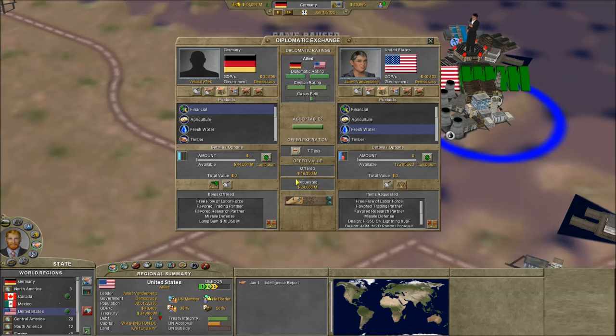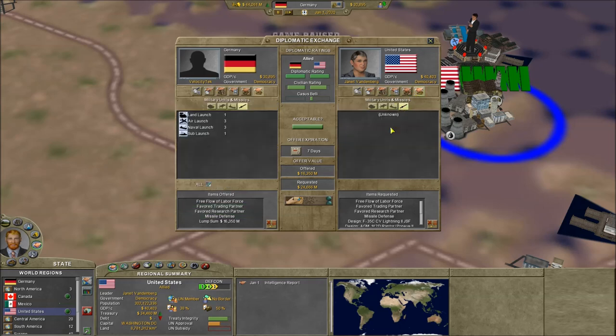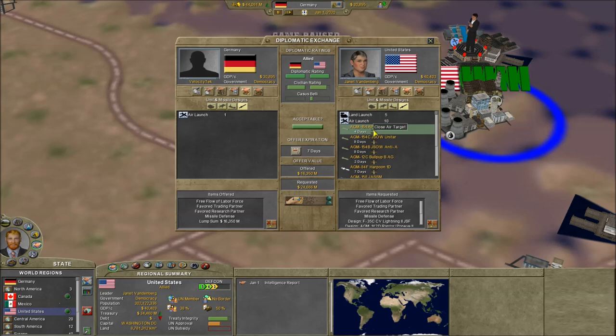Always select maximize offer — I'm getting a fairly good deal on this. I did add those missile designs. Yeah, it's all over here.